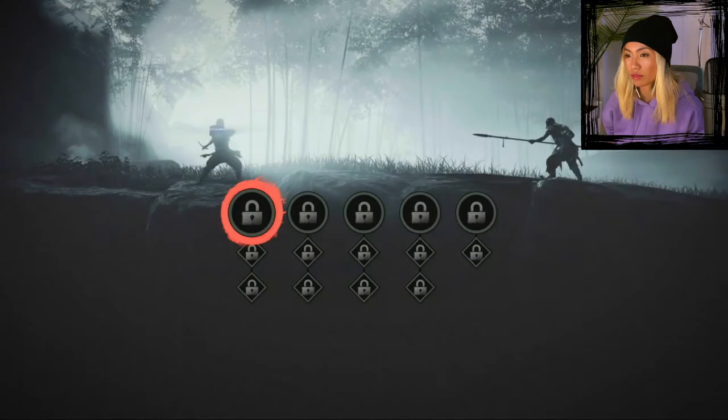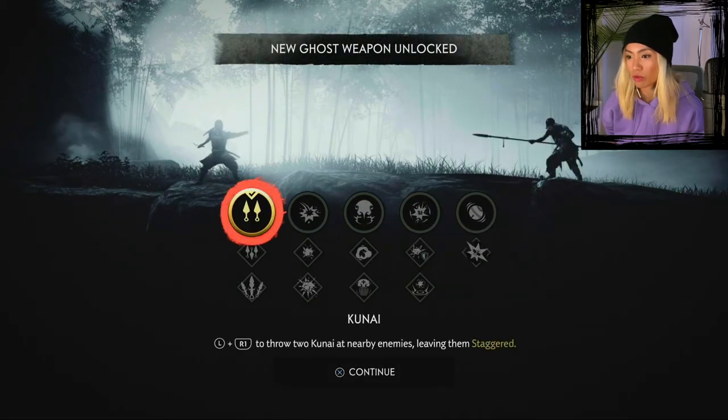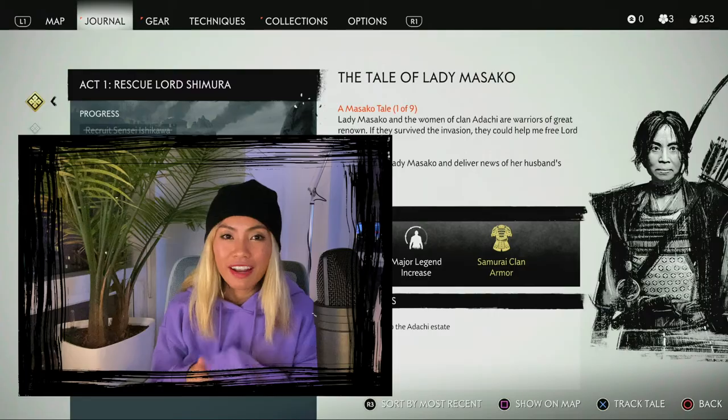They just keep redirecting us to the next person — person A says find person B, then person B sends us to person C. It's endless searching, which I don't mind because the story is interesting. New ghost weapon unlocked — throw two kunai at nearby enemies, leaving them staggered.